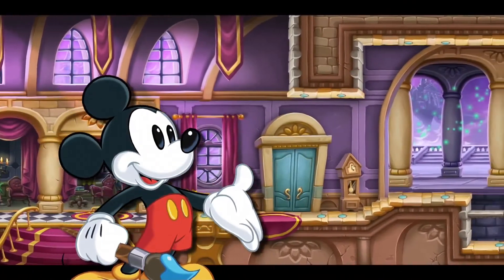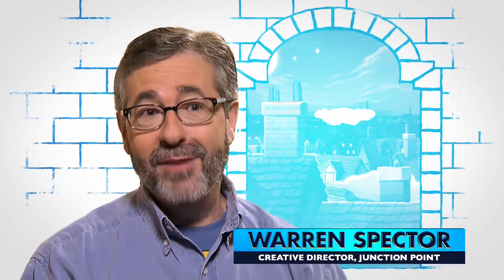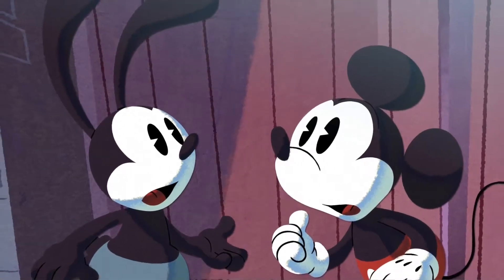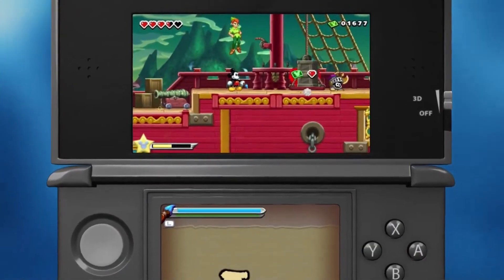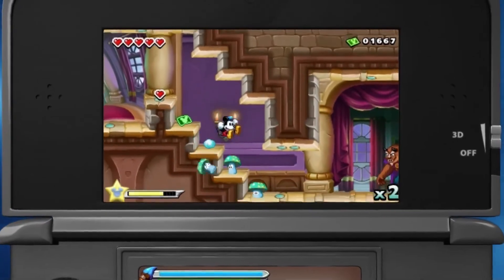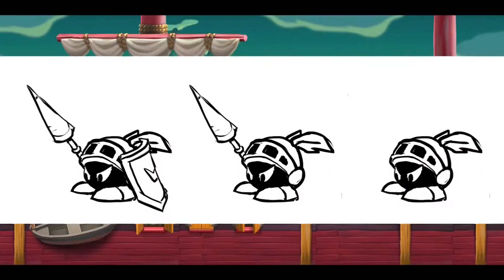Disney Epic Mickey Power of Illusion is a Nintendo 3DS game set in Wasteland, featuring Mickey Mouse and also the Lucky Rabbit. The player has a 2D platforming game on the top screen that Mickey plays through, but on the bottom screen the player is given the opportunity, for the first time in history, to actually participate in creating beloved and famous iconic 2D visuals in the Disney traditional style.